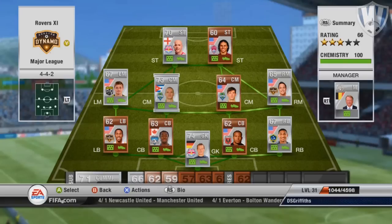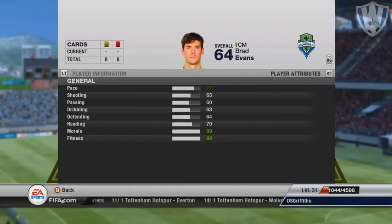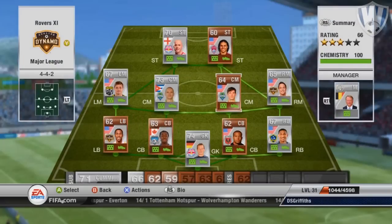I originally had a bronze guy here but this guy makes it even better. He's the player in the hole — he makes the team. It is Evans. Really good player. He stands out from the crowd — 6 foot 1 and he's got 77 pace, which isn't the best but for a bronze slash silver side it's pretty good.